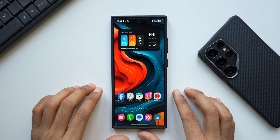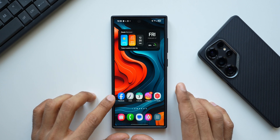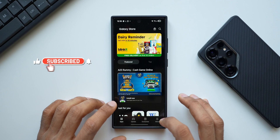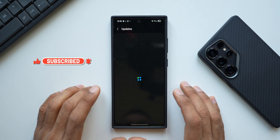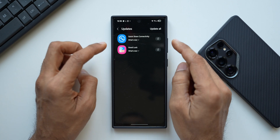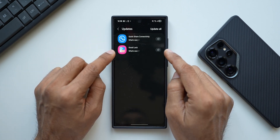Welcome to Apex. Samsung has started rolling out a couple of brand new updates for Samsung Galaxy phones. Let's take a look at them. Going to the Galaxy Store and the update section, we have got a couple of brand new updates — one is for Quick Share Connectivity and the other one is for Good Lock.